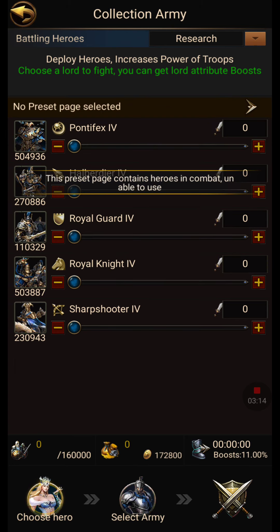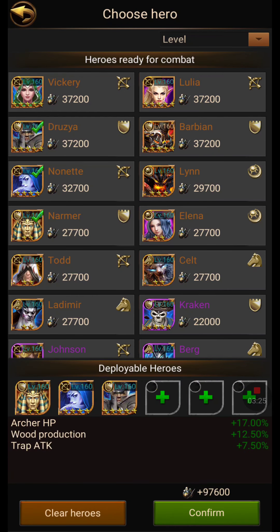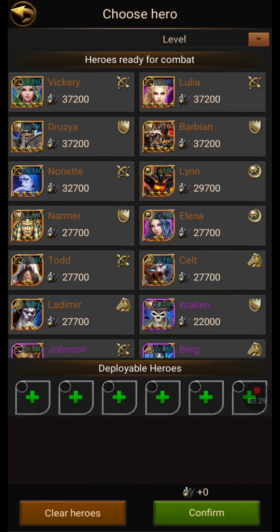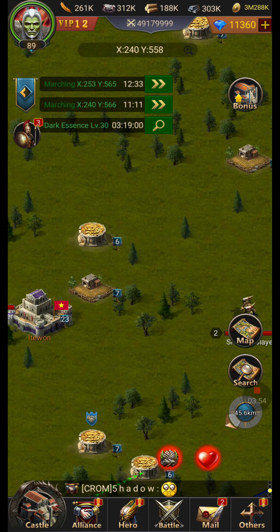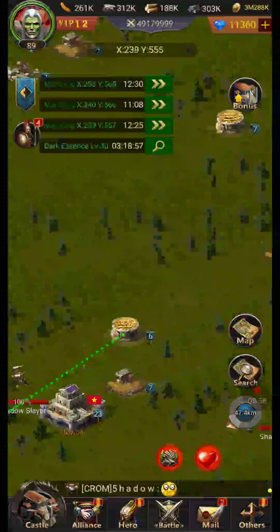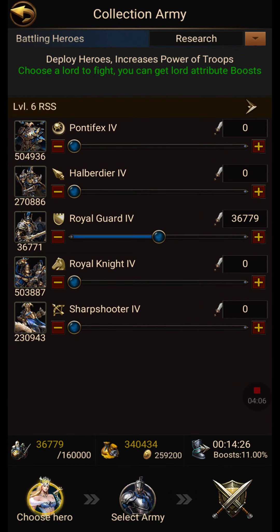I can say gold — it's going to say my heroes aren't there, which is fine. Normally when you send for RSS you don't send your heroes out, but I did. I'll change it to different heroes. I created a collect RSS preset with no heroes being sent out — 340,000 to 434,000 troops being sent to collect 172,800 gold. Level 6 RSS is shown at the top, and I'm sending my troops to go collect. Here's a level 7 — click on it, collect. Go to my level 6 RSS, plenty to collect — send that off.